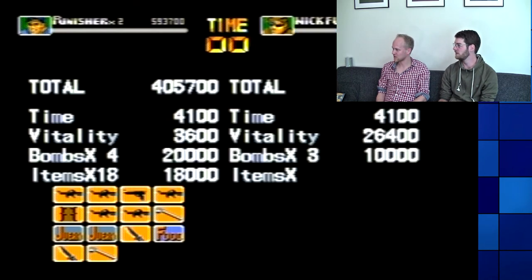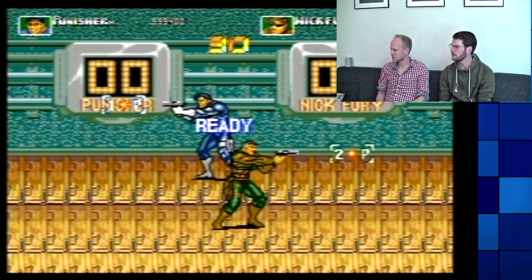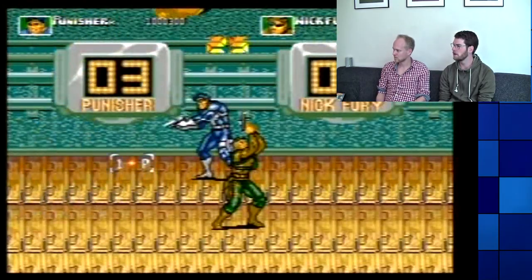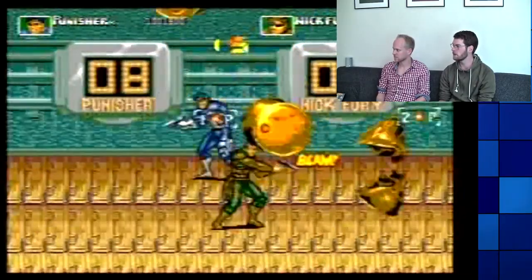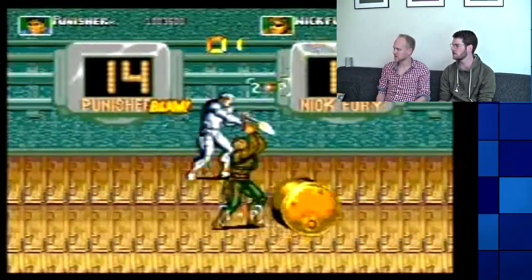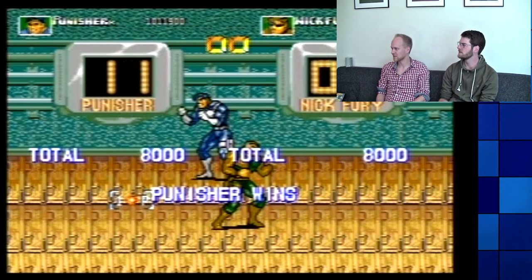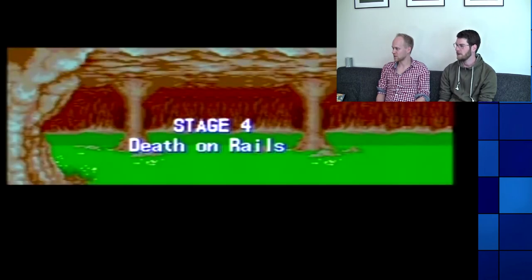Oh, I have 18 items! 17. Let's see what we get now. Oh, bonus stage! What do we do? Oh, I'm good at this! Why is there no chicken? I'm expecting to see chicken when I see barrels. If barrels rain from the sky, there could be sky chicken. They fly! Chickens fly! Sky chicken — isn't that a pigeon? No, it's a sky rat. Punisher wins — but only just. Death on Rails.